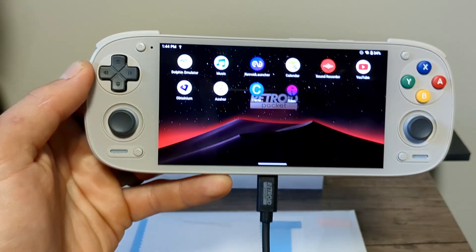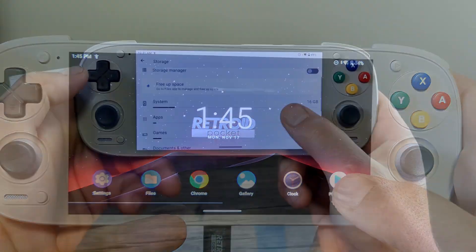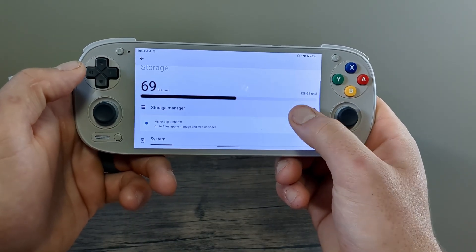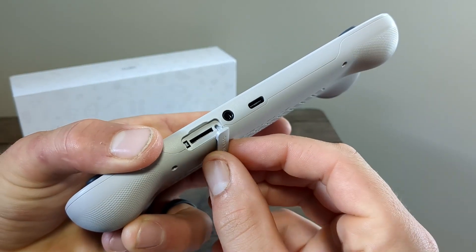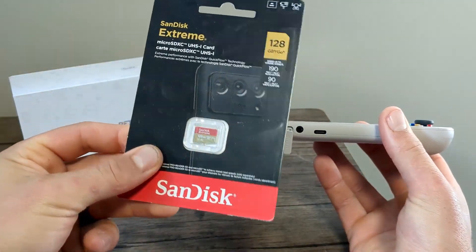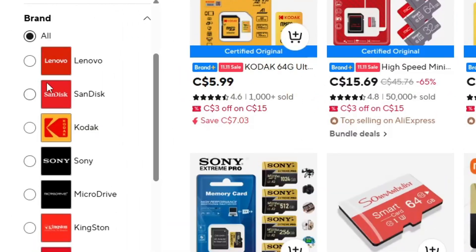Now that we have all our emulators, they're useless without games — so the next step is game setup. There are two options: internal storage, which in my case is 128 gigabytes, or a microSD card to expand it massively. Speaking of that, AliExpress is a great place to look for microSDs — they even carry name brands like SanDisk.